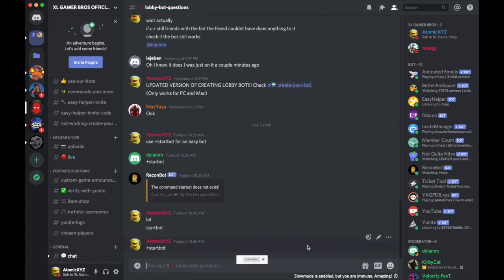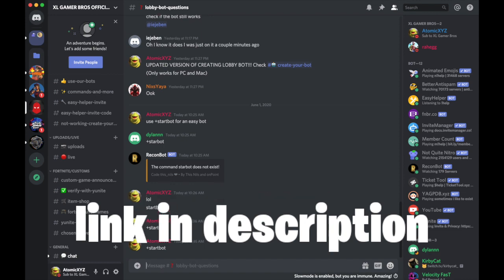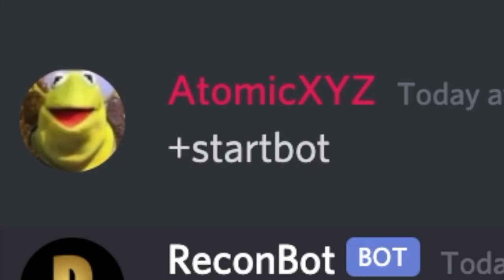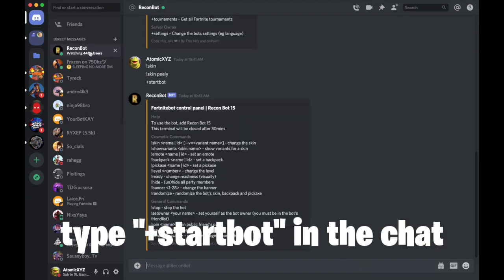Now let me show you guys how to get the bot. First, you guys are going to need to join our Discord server, which will be in the description. Once you've done that, make sure we have a Recon bot — that's the bot we're going to be using. You guys need to type in the chat '+start bot' like I did, and it should open up a DM with the Recon bot.